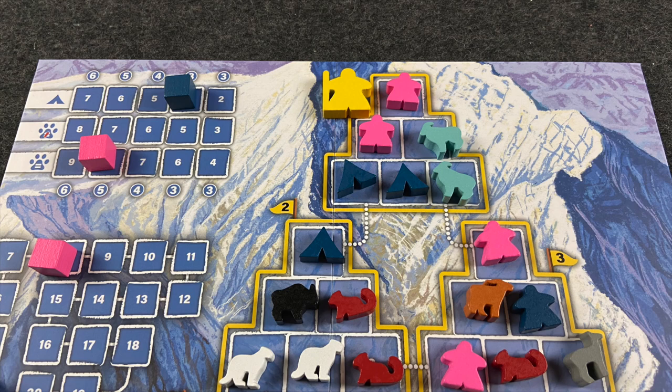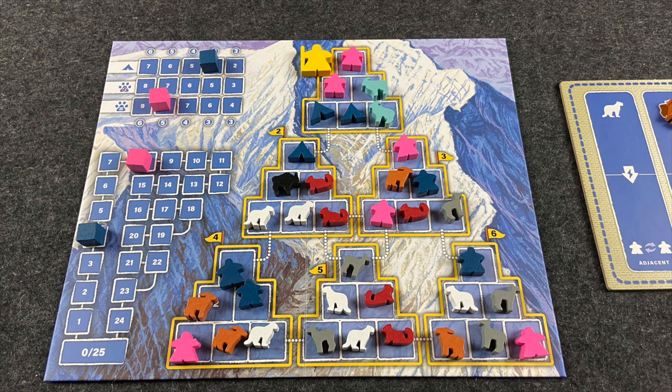All the scoring conditions are at the top left corner of the board. On your turn, if you can claim one, you place your cube on that scoring parameter and score those points immediately — only one person's cube can be on each spot. The other way to score is by building base camps: you can only build base camps if you have meeples adjacent to each other, and you score points depending on how big that base camp section is. The game ends once a player has placed all their scoring cubes or all their hikers.